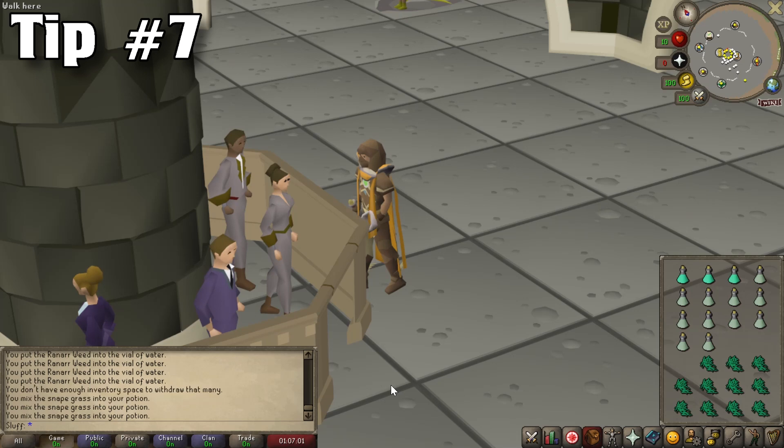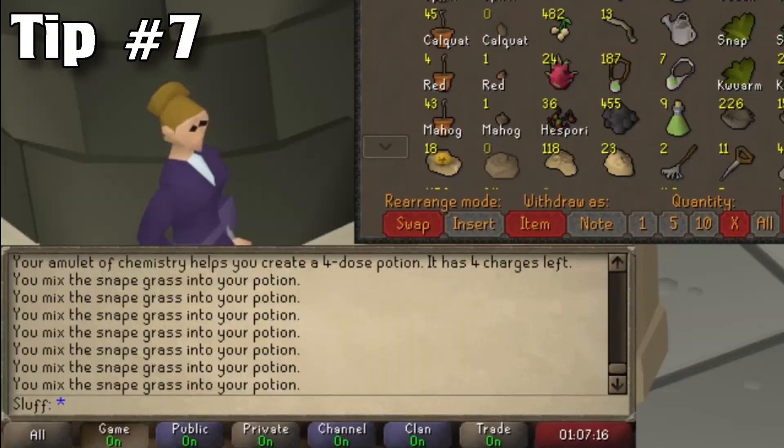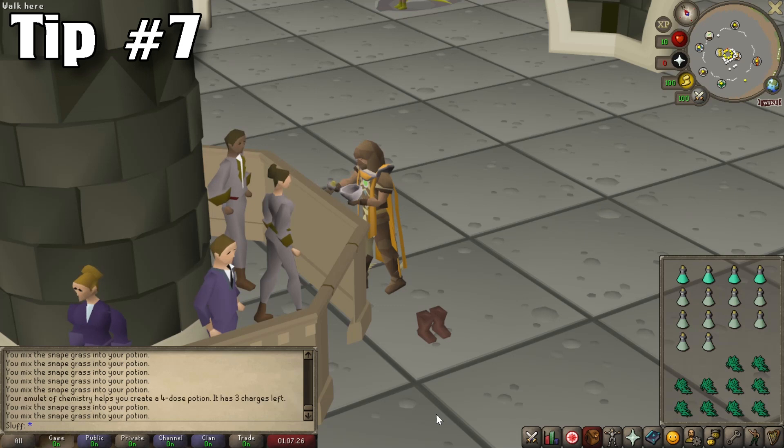The next tip is during your Herblore training. I highly encourage you to utilize the Amulet of Chemistry. This is an amulet that provides a 5% chance of creating a 4-dose potion rather than a 3-dose potion when brewing potions. Each amulet has 5 charges and only costs around 1k, but what it gives in return is well worth it. For prayer potions, the difference between a 3-dose and a 4-dose potion is well over 1,000 GP — the cost of the amulet. Over time this will save you a decent amount of money while training Herblore.